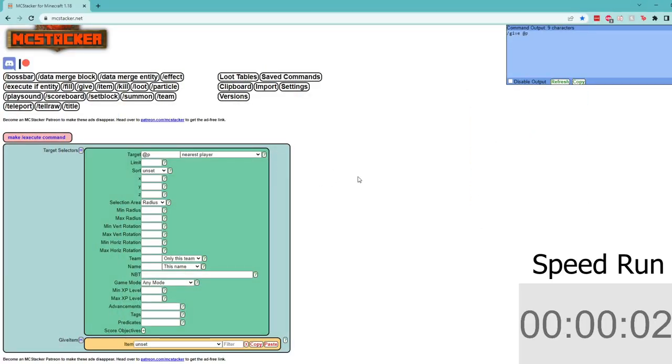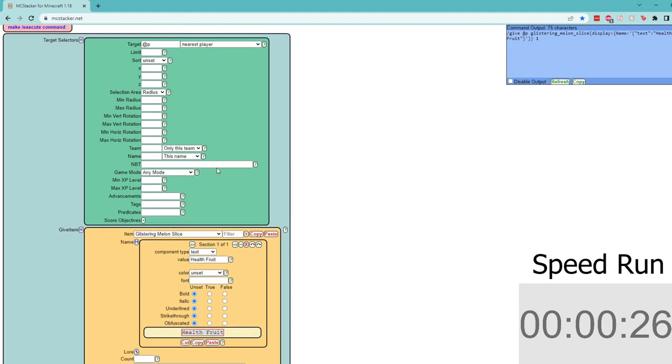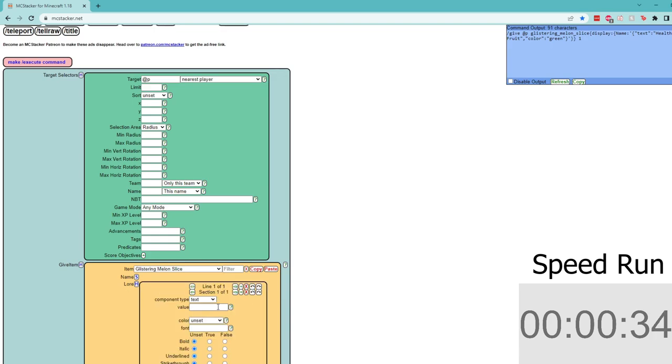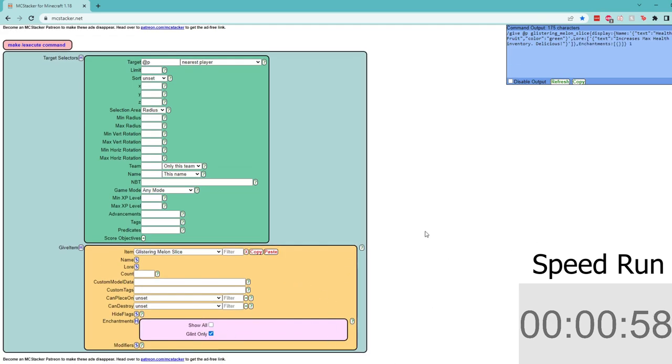Just like before, over to MC Stacker — you should have this bookmarked by now. We go to the give command, type 'glistering' in the dropdown, and it'll pop up with glistering melon slice. We'll name it 'Health Fruit', make it a common green item. Add lore that says 'increases max health in inventory' and a flavor text 'Delicious!'. Then we come to enchantments and give it the glint to indicate it's a unique item.